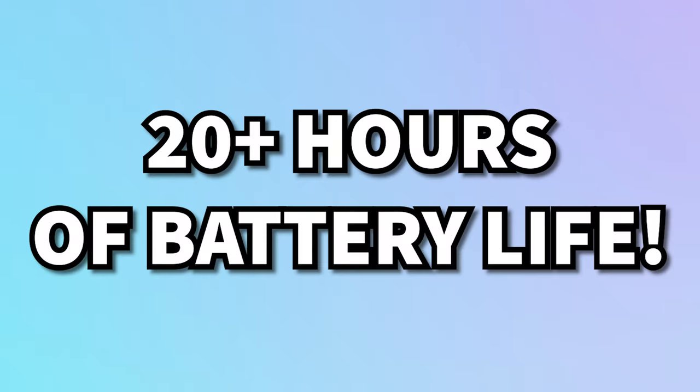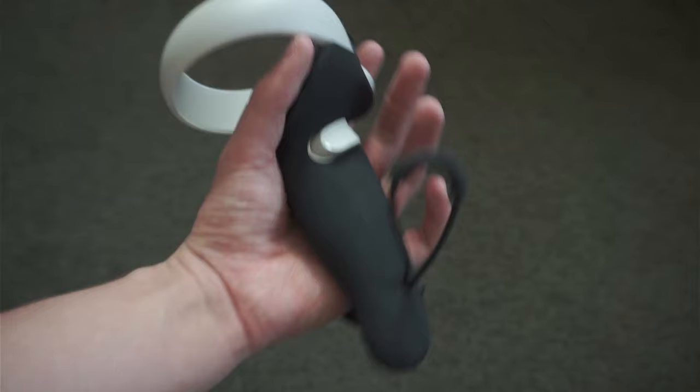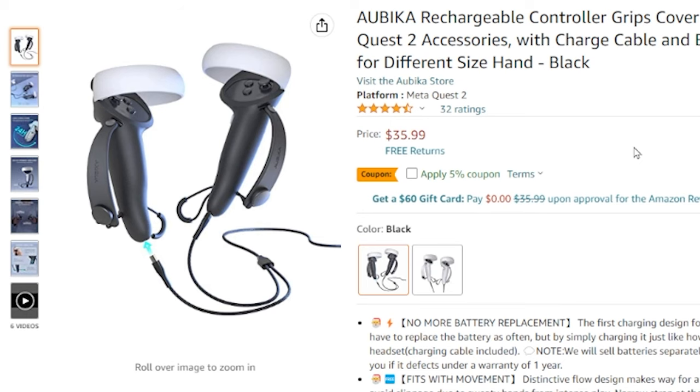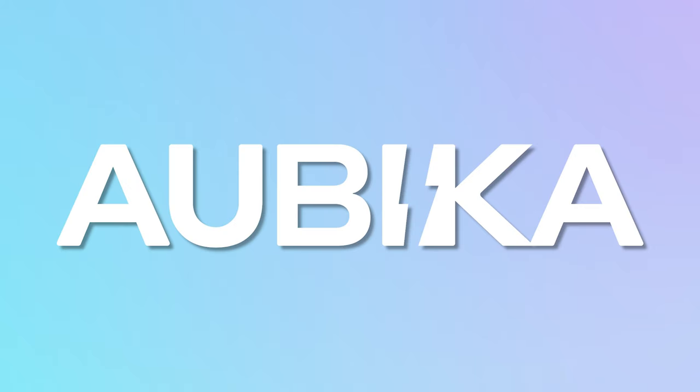No more having to replace the batteries in your Oculus Quest 2 controllers — after you run out of the 20 hours of battery life these grip covers can hold, all you have to do is plug them in. I really love these grip covers because they're super high quality, easily readjustable, and add some nice length to your controller. For the quality you're getting, it's a pretty affordable price. Check the description down below, and thank you so much to Abuka for sponsoring this video.